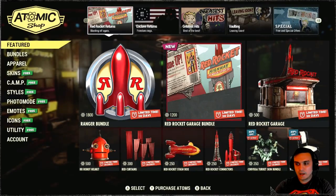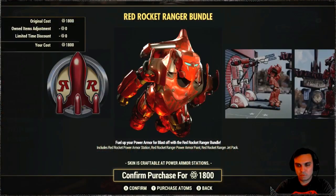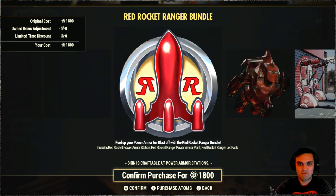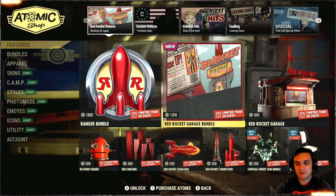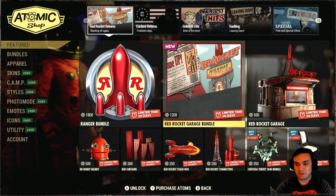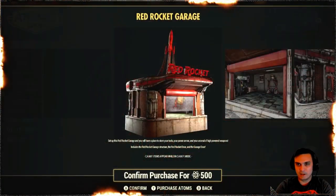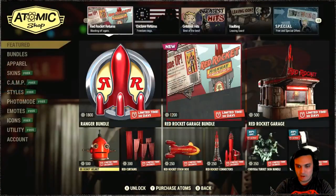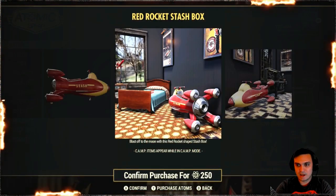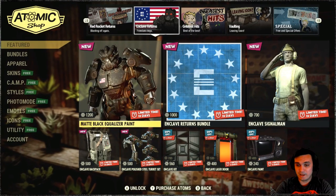At the atomic shop today we've got a whole bunch of Red Rocket items. There's the Ranger Bundle — it's a pretty cool power armor with a jetpack. I remember when it came out the first time it was really great and we made it the Zclan power armor style, but now it's the samurai one. Then there's the Red Rocket Garage Bundle, the Red Rocket Robo Helmet, Red Curtains, and the Red Rocket Dash Box. Unfortunately nothing new.